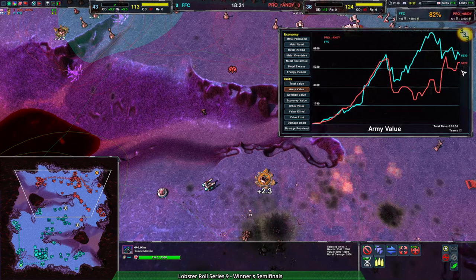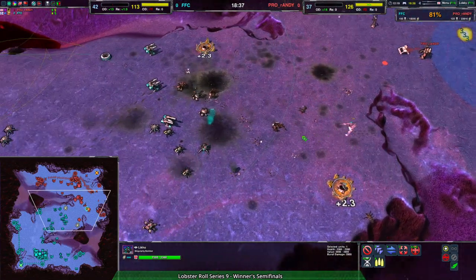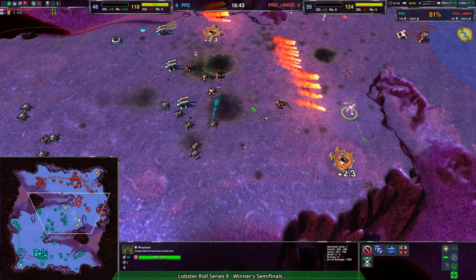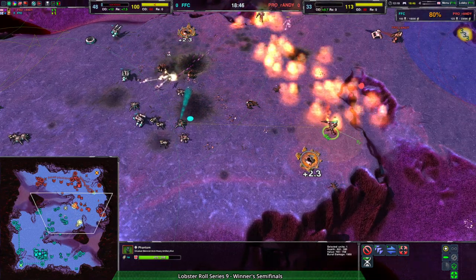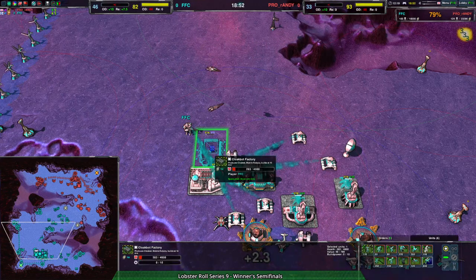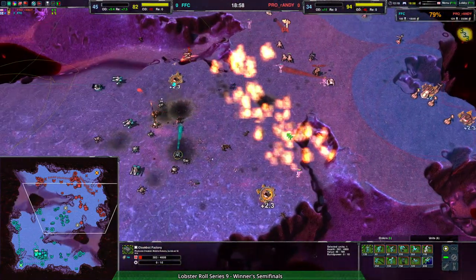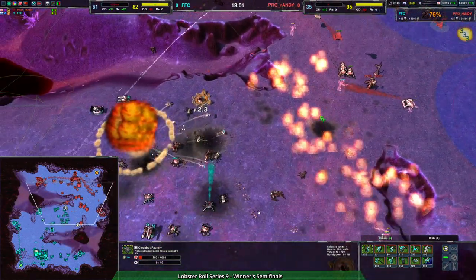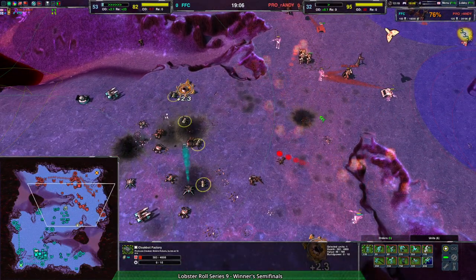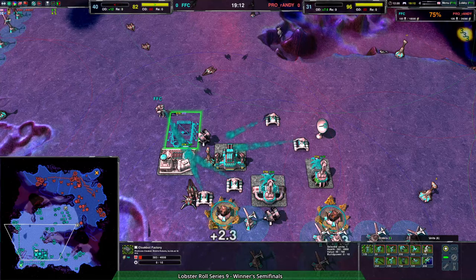FFC is running a massive economic advantage, but army-value-wise it's evening out — the Leeko is really paying for itself. Ground army is still FFC with a factor-of-two advantage. A lot of it is things like this Phantom, which is unfortunately about to get rid of the Weaver. Seeing an air switch into Cloakbot Factory — so we're looking at Swifts to get rid of the Leeko, and Cloakbots — probably Glaives to try to hunt down the Phantoms.